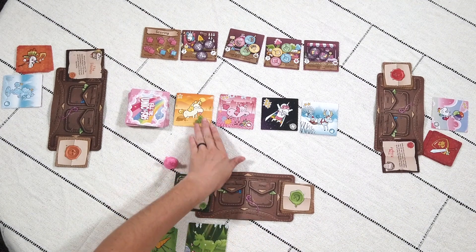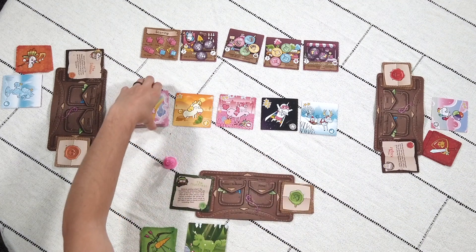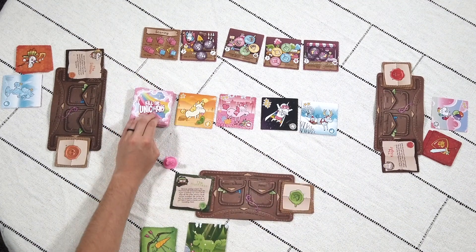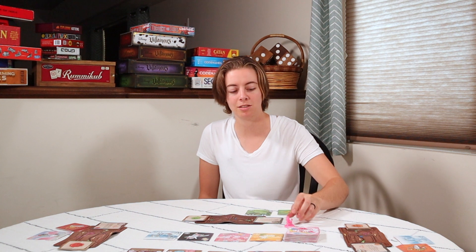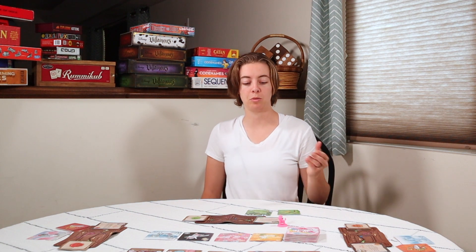Then you place four unicorns face up in the middle, and the remaining unicorns face down in the pile. There's also a starter piece — this is a Kickstarter exclusive; the piece that comes with the game is just a pink token of the same size. For the purpose of this video, I'm using this starter token to indicate which player goes first.